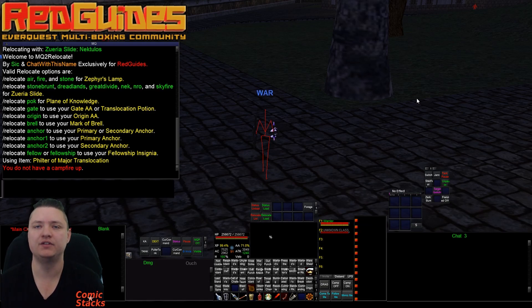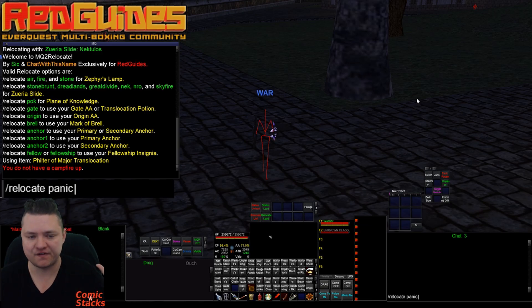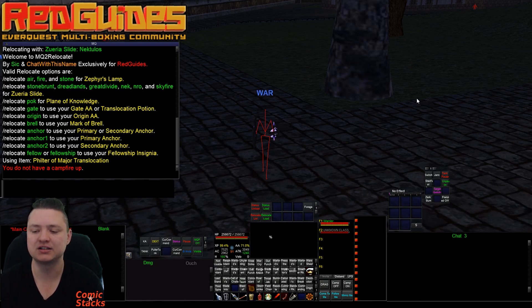I already have a couple of suggestions coming in for different things to add — things like druid and wizard guild anchor AAs. I'm going to look into that. I had another idea: something like a relocate panic — kind of like a panic button, an 'oh shit, get me out of trouble' — where everybody uses whatever they have available, preferably the quickest casting thing, to get out of dodge.